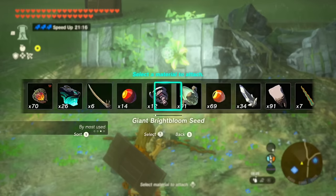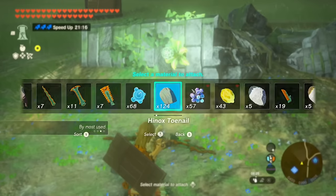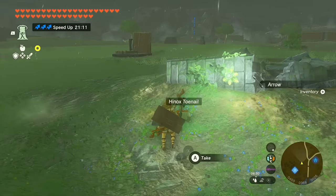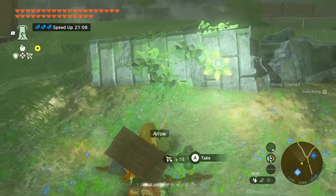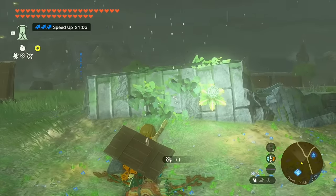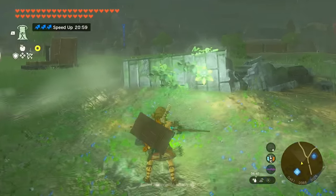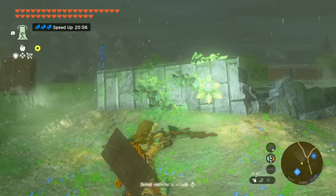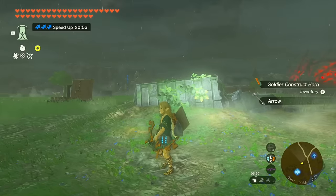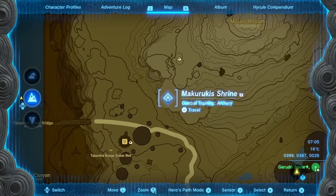When it comes to fusing specific things to arrows: if I fuse a Hinox toenail to an arrow and shoot it at a wall, because the toenail doesn't do anything on impact, both items unfuse and fall back to the ground - you can retrieve them. However, something like Chuchu Jelly explodes on impact, so the fused item and the arrow are both gone. Impact-based fuse materials consume the arrow; purely damage-additive materials like a soldier construct horn are re-obtainable.